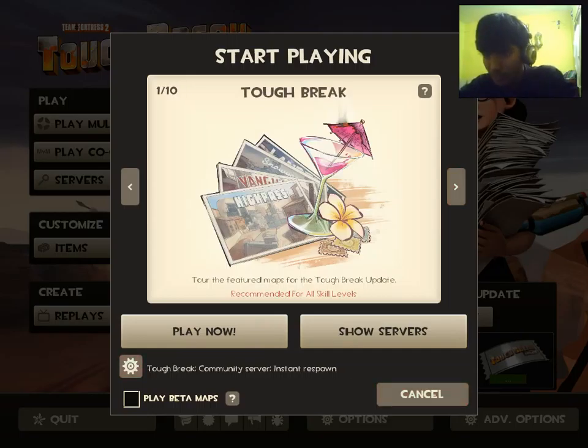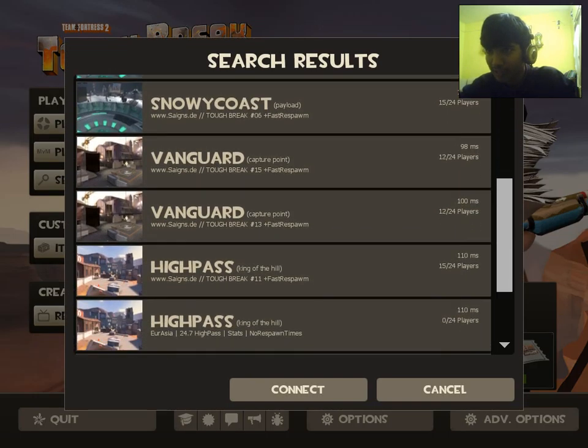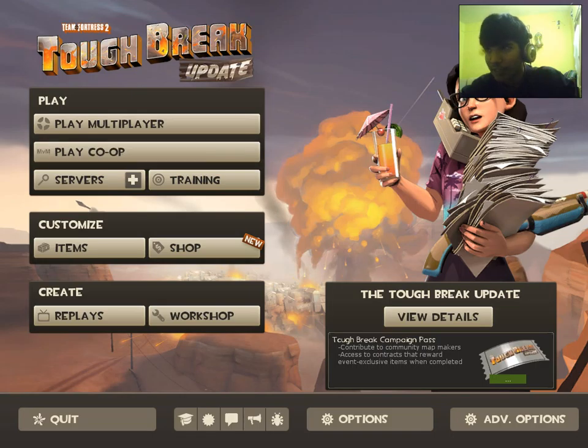In the server filter options, you can choose between community server, official server, or any server, and set how many players you want. Crits are special moments where your weapon becomes very powerful, indicated by electricity around it. You can also set respawn time and damage spread. If you don't care, just select 'I don't care' for those options. Use 'Show Servers' rather than 'Play Now' so you can select which map you want to join.